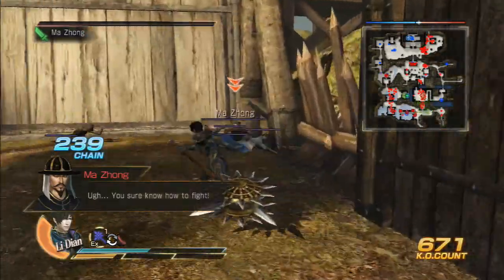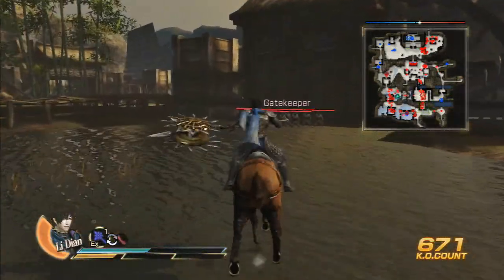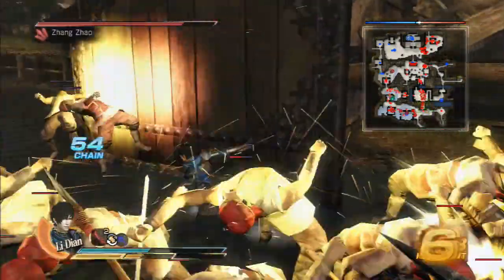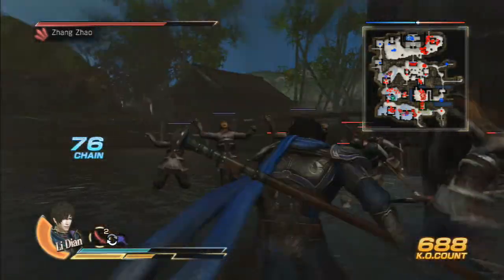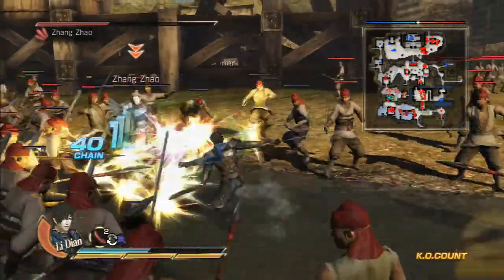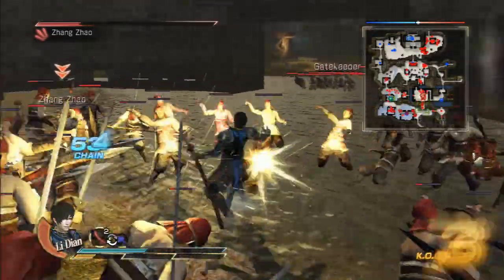Generally you can finish all the maps in 30 minutes or less. I'll actually probably need to take this one because there's no other way around. So I'll take out this guy. Now we have throwing knives — especially the old guys usually have throwing knives. It's very unlikely that the generics will have anything other than like a regular sword, a giant sword, or throwing knives. Seriously, I've seen very little.